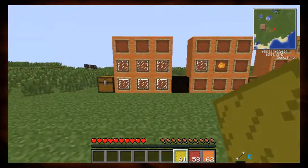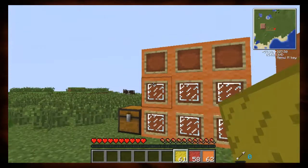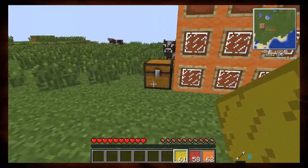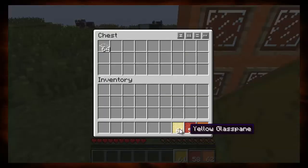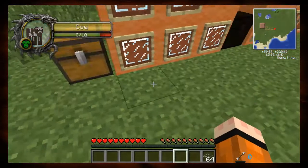Now this is my favorite of them all, but it doesn't seem to work yet — I can't get it working for some reason. This is the glass trap door. It's not colored yet, and I don't think it works, but I still enjoy it. Simply place the trap door recipe with glass instead of wood, and there you go.